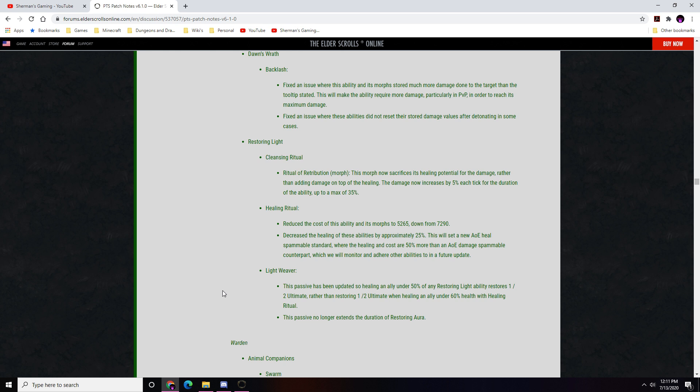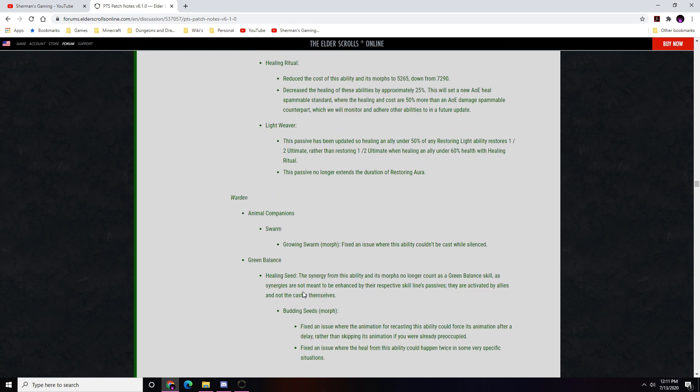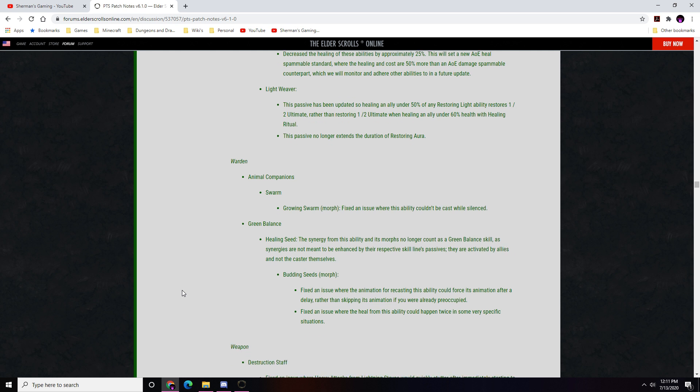Warden — Animal Companion: fixed an issue where Growing Swarm couldn't be cast while silenced. Green Balance — Healing Seed: the synergy from this ability no longer counts as a Green Balance skill, as synergies are activated by allies and not the caster. Budding Seeds: fixed an animation issue for recasting, and fixed an issue where the heal could occur twice in very specific situations.